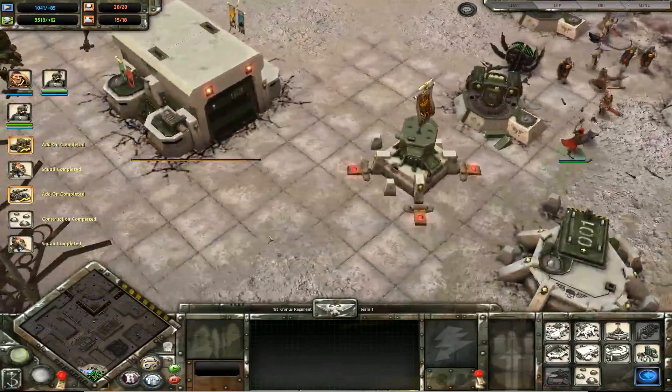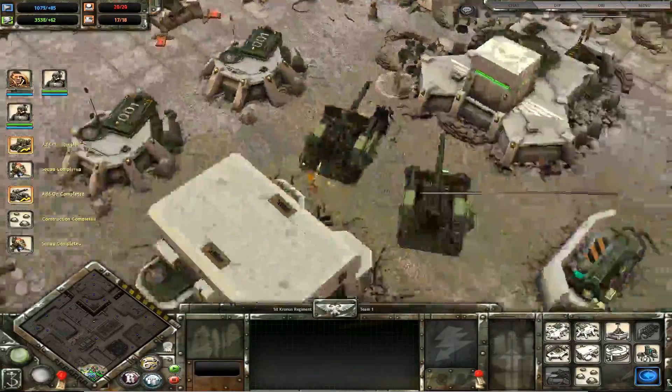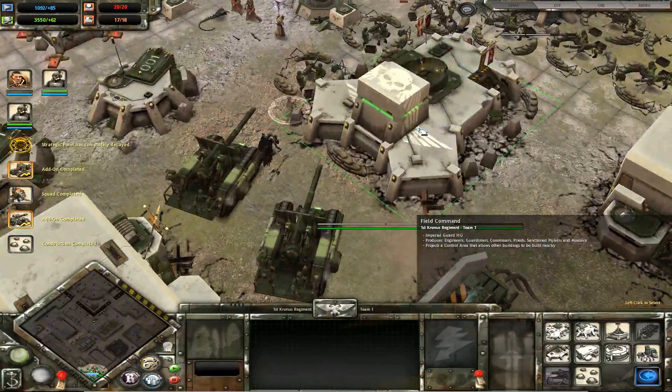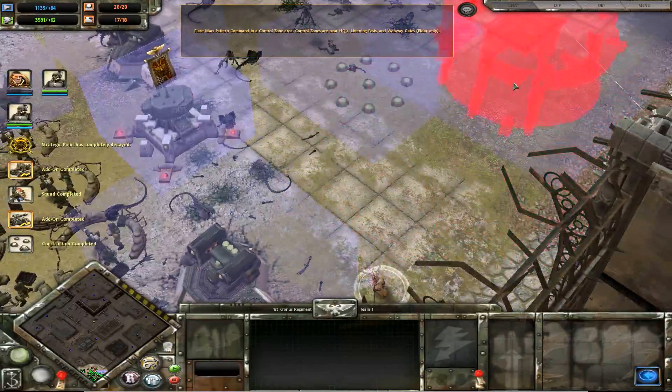Like here, it doesn't seem like it did much. But if in that animation the game allowed a hit to go off, then there's some damage to one of the units.